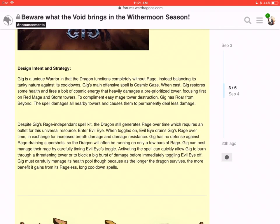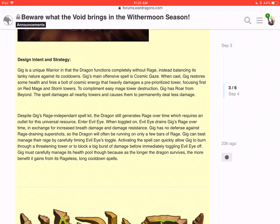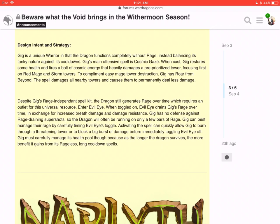Let's read the developer intent. Gig is a unique warrior whose dragon functions completely without rage, instead balancing his tanky nature against cooldowns. Gig's main offensive spell is Cosmic Gaze — when cast, Gig restores some health and fires a bolt of cosmic energy that heavily damages a pre-prioritized tower, focusing first on red mage and storm towers. To complement easy mage tower destruction, Gig has Roar from Behind, which damages nearby towers and causes them to permanently deal less damage. He still generates rage over time, which requires an outlet — enter Evil Eye. When toggled on, Evil Eye drains Gig's rage over time in exchange for increased breath damage and damage resistance. He has no way to dodge rage-draining super shots, so this dragon will often be running with only a few bars of rage.